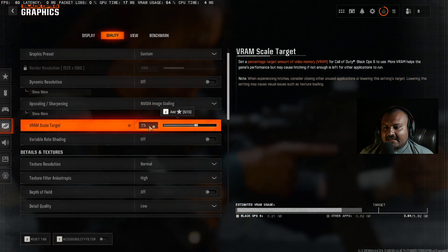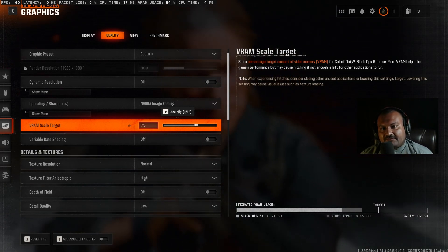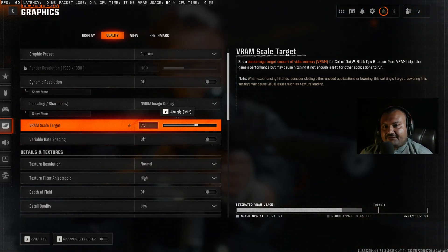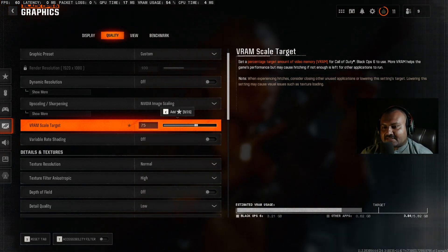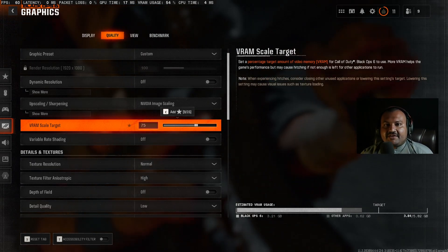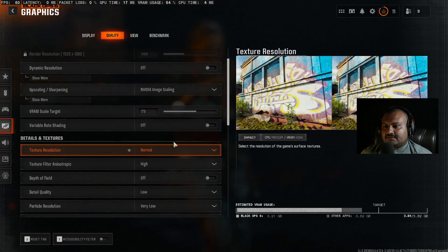For VRAM target scaling, I highly recommend setting it to 75% — more than 75% gives you stutters. That is the sweet spot for the GTX 1660 Super. For GPUs with 4GB VRAM like the GTX 1650, push it up to 85%. For 8GB VRAM GPUs set it to 70%, and for 10GB or higher set it to 65% or 60%. Variable reshading — turn it off.